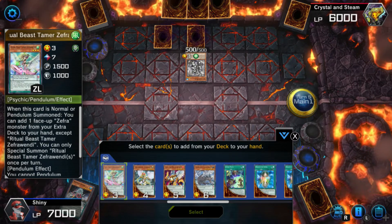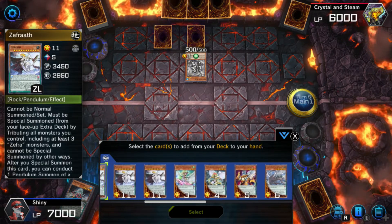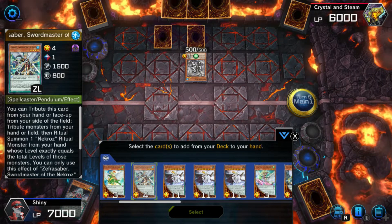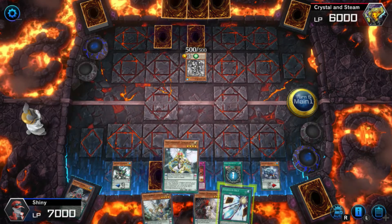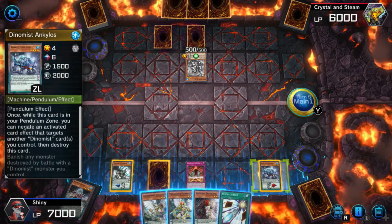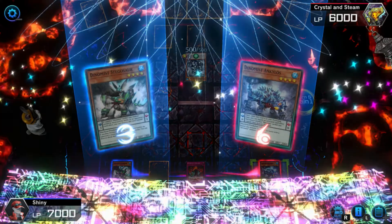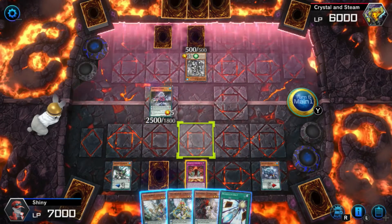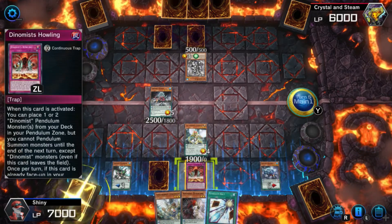You can add one face-up monster from your extra deck to your hand. I don't think I really have a play here if I'm being honest. That's for a necro — I'm just going to bring out this one. Alright, so now what we can do is go into a Pendulum Summon by bringing out this one to the extra monster zone — the only option we have. We're just going to do a normal summon here and summon this thing.